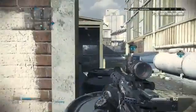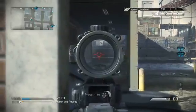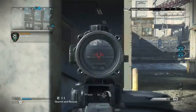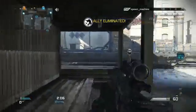The perks I'm running: ready up, sleight of hand, agility, quick draw, takedown - which is kind of useless here, especially on search and rescue, because they're going to see where their enemy died since their tags are going to be there. But again, it's for the operations - get X number of kills while running takedown. And I'm also running dead silence.